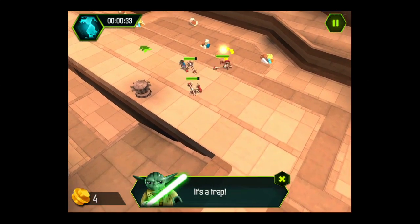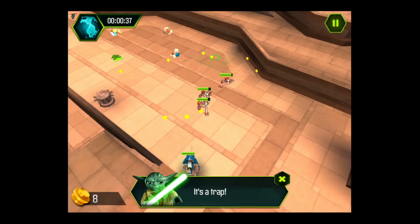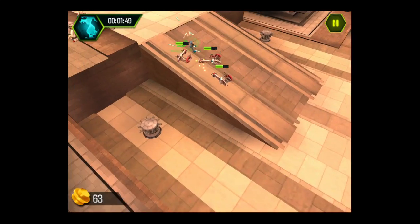You'll get studs for them — collect them. You've got to get close enough to them so they gravitate towards your units. That's how you're going to get currency to build your ships and troops.